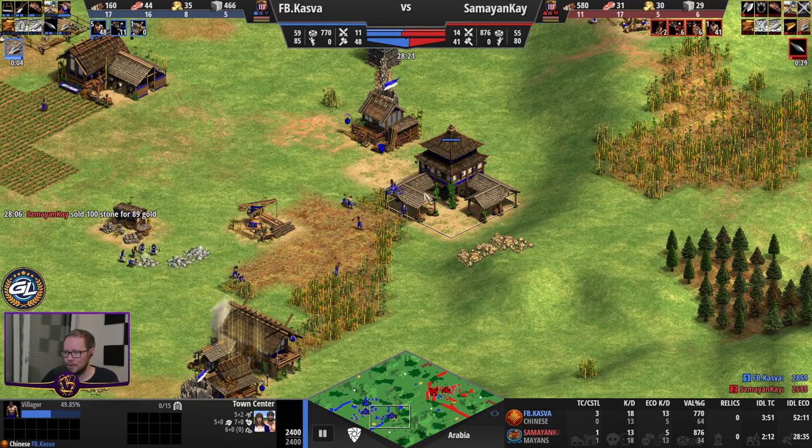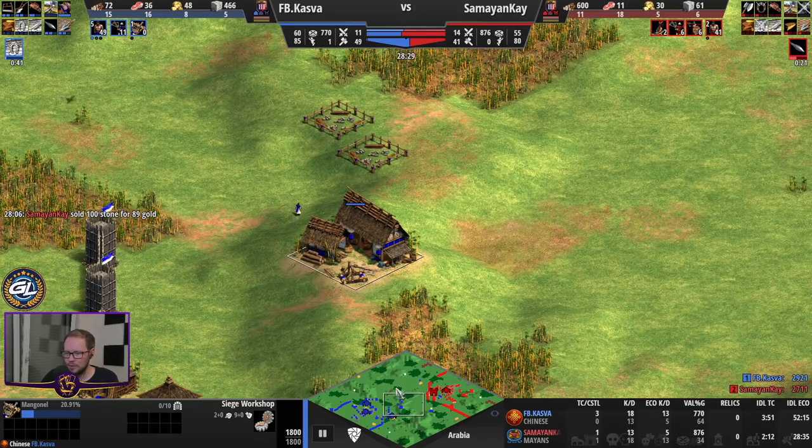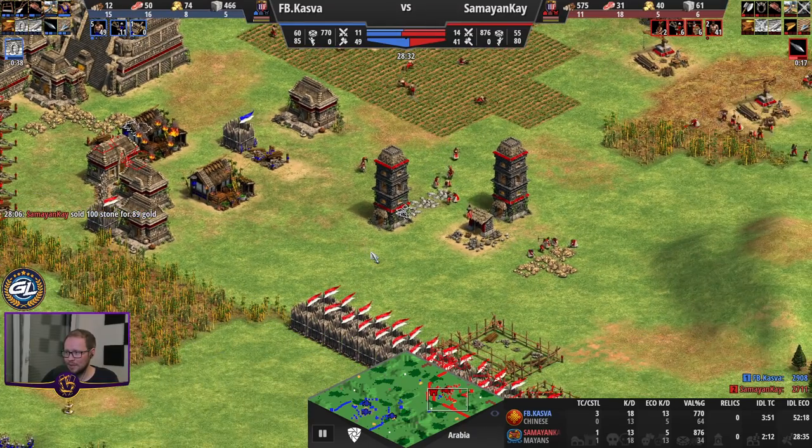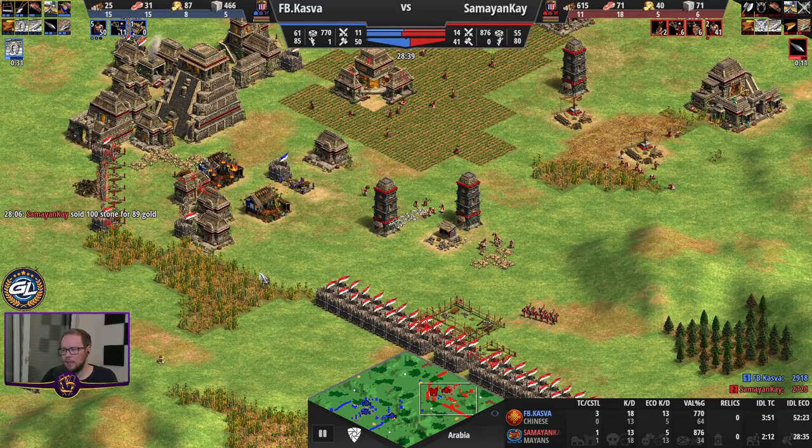By all means, 3 TC for Kazwa — monastery, Kazwa is in a really commanding position. Siege workshop, mangonel is coming out. It's going to be really hard for Bling. He walled way too big — actually, I don't think he walled too big. I think his walls were fine.